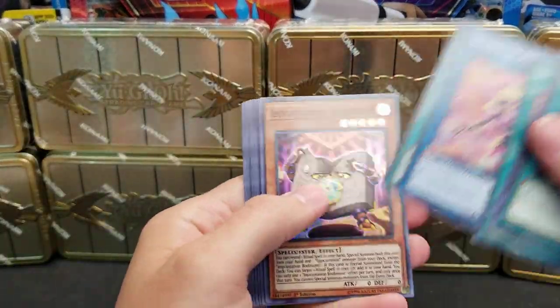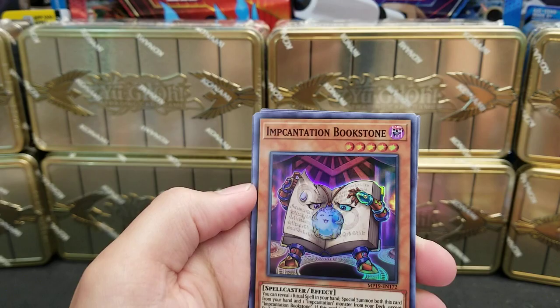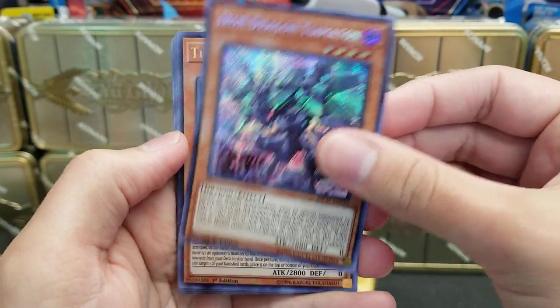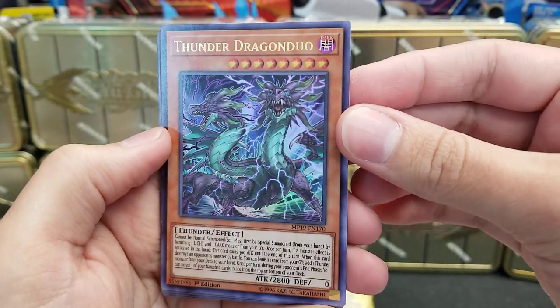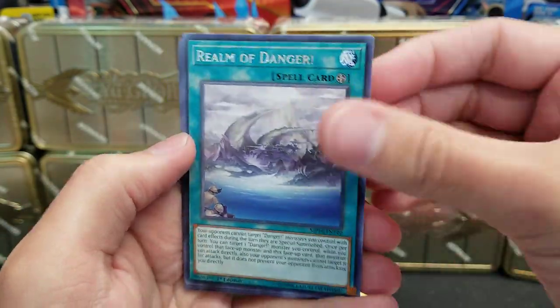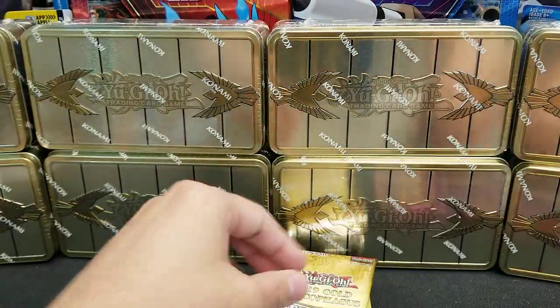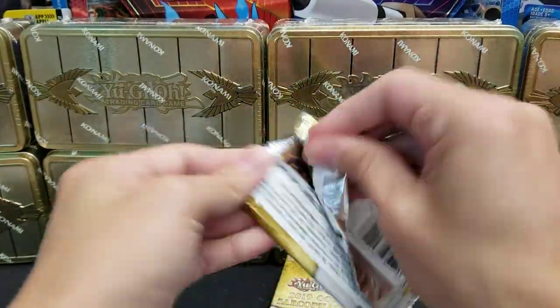Getting a lot of dupes with super rares already. My goodness. Iron Dragon Tiamaton. Thunder Dragon Duo. And Realm of Danger. Alright, so that completes the second tin.